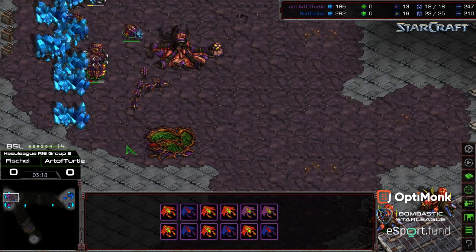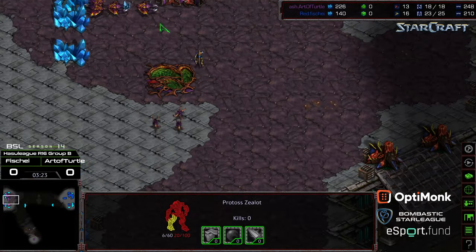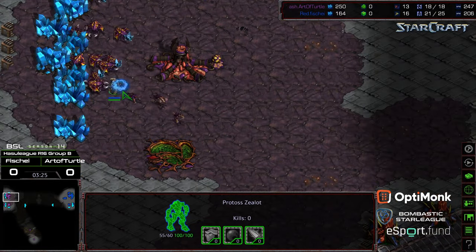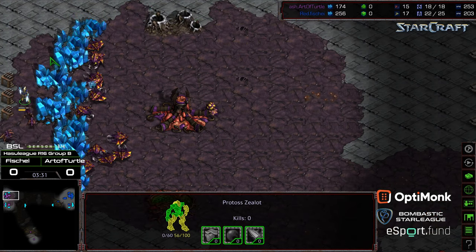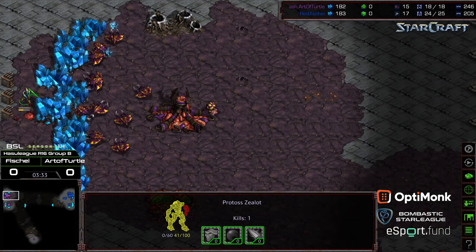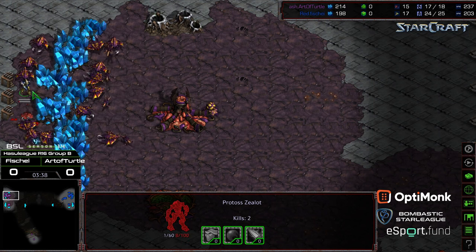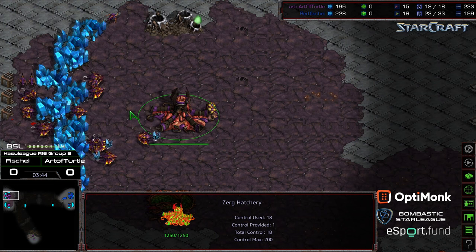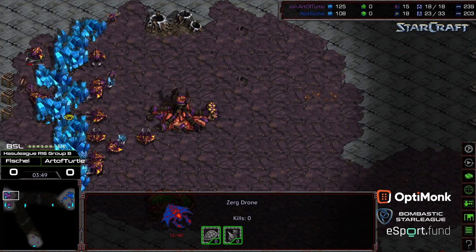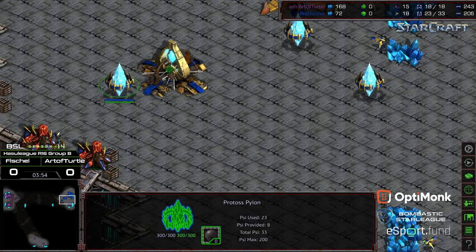This Zealot is taken care of in short order — not a single drone was lost. Four damaged drones, but none of them died. The southern Zealot is similarly killed; the other Zealot tries to flee. Fisheye got nothing. Some drones pull off to bully the last Zealot — you can't threaten the collective! This is still a good amount of interrupted mining time, but still no drones lost. The Overlord confirms the Nexus behind Fisheye's position.